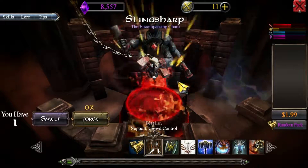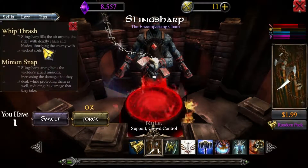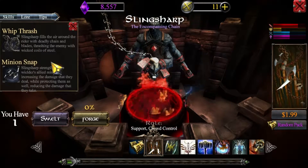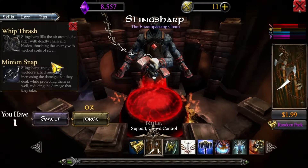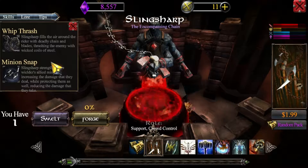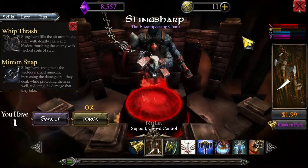The weapons also have skills, and these are actually going to give you more interesting abilities than what the dragons usually have, seeing as the dragons do have that auto attack ability — which also uses mana, I might add.